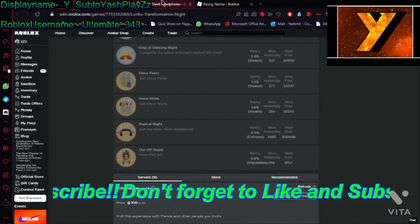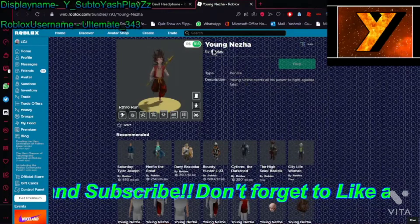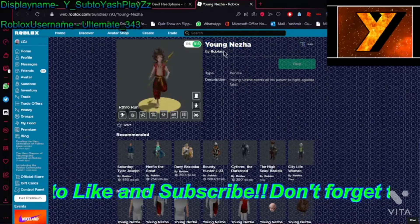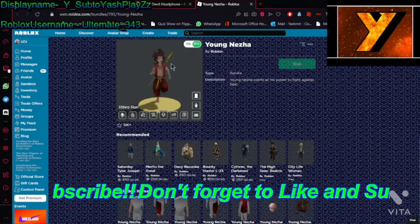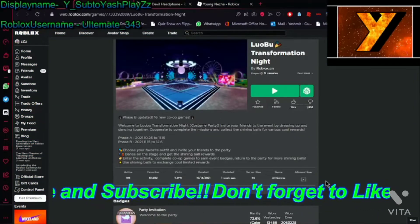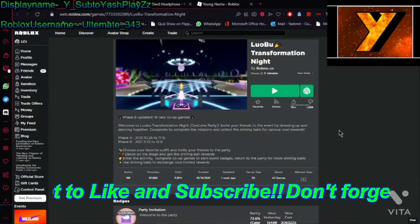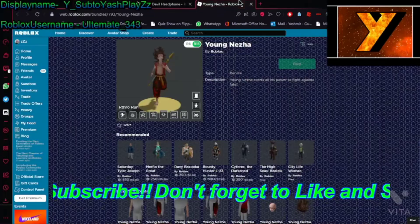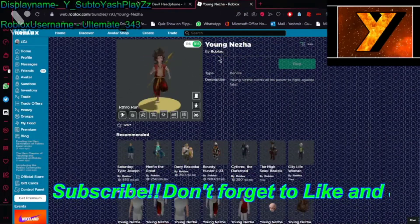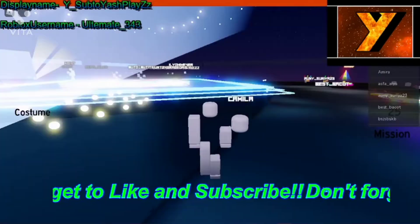To get the neon devil headphones there are also some floats, but if you want them just collect the points and get them. If you need the Young Neza it will take you like 15,000 points. Let's hop into the game and check — you need 400 points to get the neon devil headphones and 15,000 points for the Young Neza.